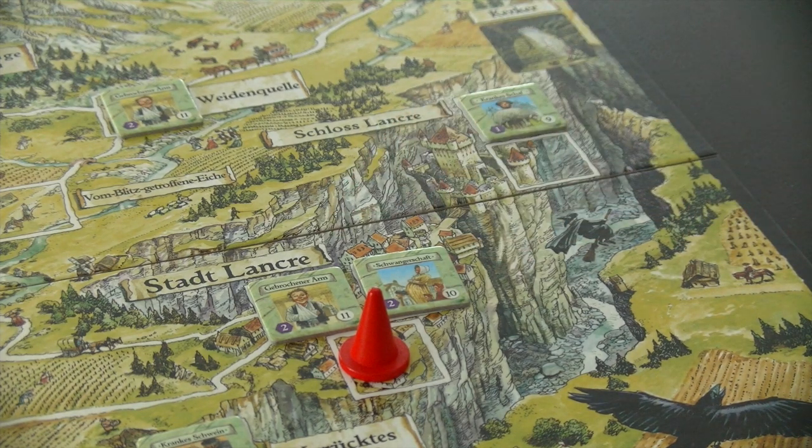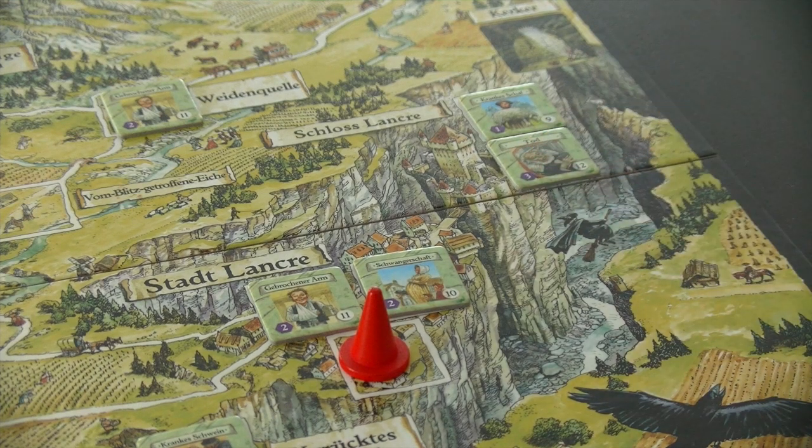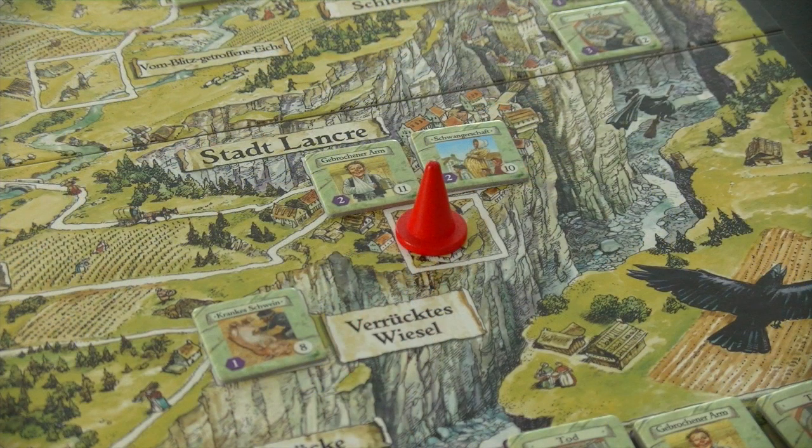In this case we're lucky we can place this tile. If we could not, we'd have to place our first crisis token. Now, here's how you actually move and take action in this game. First you move — either 0, 1, or 2 spaces — then you do your follow-up actions. Then you move again, 0, 1, or 2 spaces, and again you do your follow-up actions.